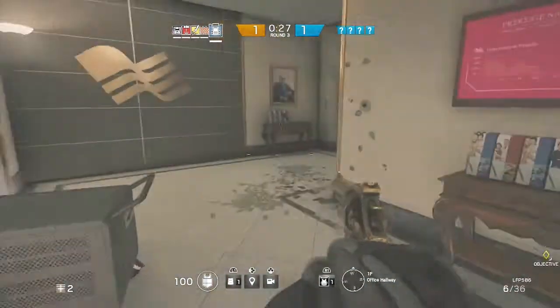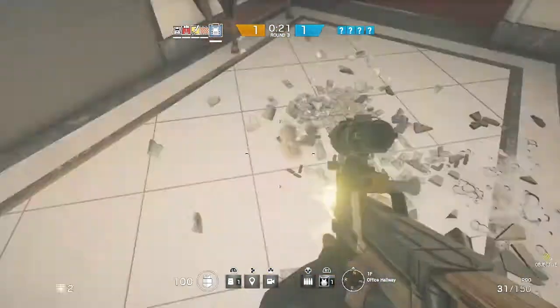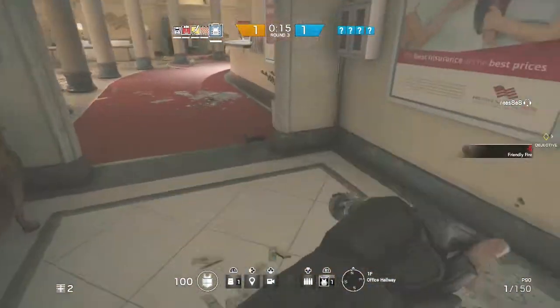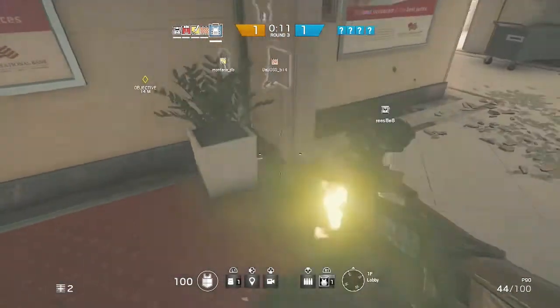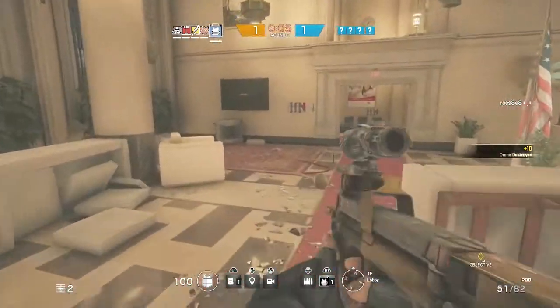Now when you first start up a game as Rook, you're gonna want to spend most of your time trying to shoot drones. Shooting out drones is extremely important. See, I shot my teammate there — that only gives me more points. Plus 10 for shooting my teammate.